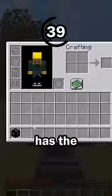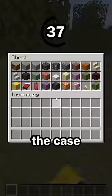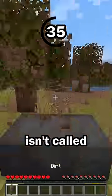Hint number 3: this block has the word "block" in its name. This isn't the case for most blocks, like how dirt isn't called dirt block.